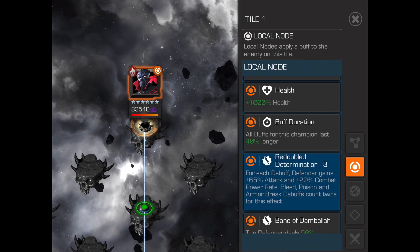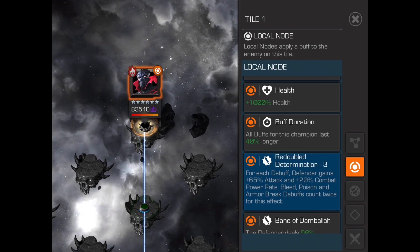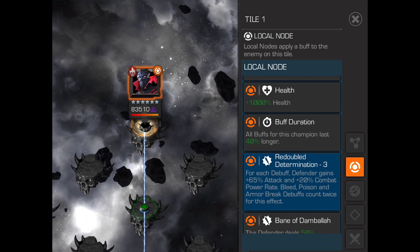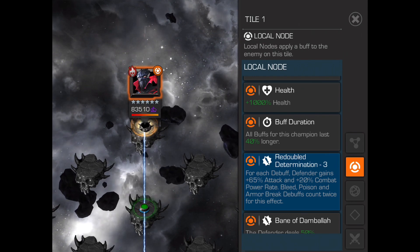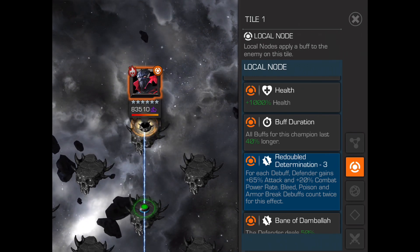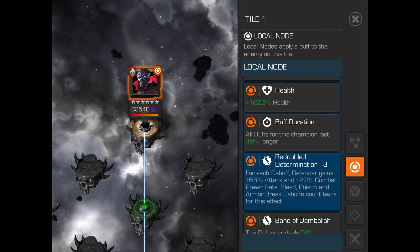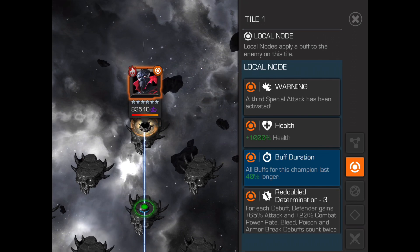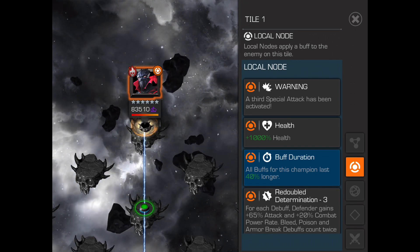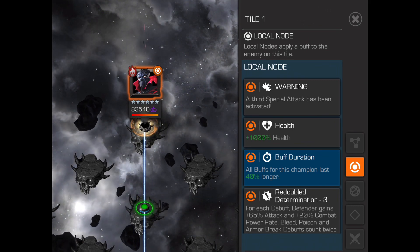He also has Redoubled Determination, which further limits your options. The way this interacts is the attacker gains power from hits, which is fairly significant, and if you're using a very debuff-heavy champion it can get out of control quite quickly. The final significant node is Buff Duration, which basically means he gains extra power when switching between phases.